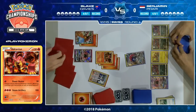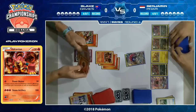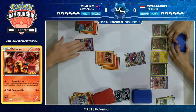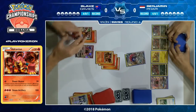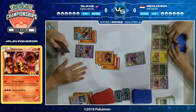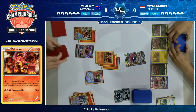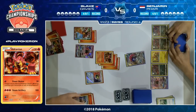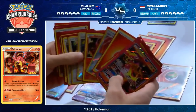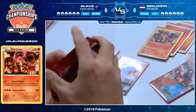He is discarding those energy, which means he is going to try and recover them at some point — he does play a Turtonator, whose Nitro Tank GX can get them all back later. He puts energy on the active Volcanion; there's a chance he gets a KO this turn but he'd need two Max Elixir. He's charging up for Steam Artillery next turn. Since Benjamin didn't get a Double Colorless energy, Blake can't be threatened with a Riotous Beating knockout, so he probably thinks his Volcanion is pretty safe.